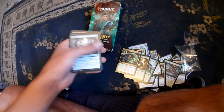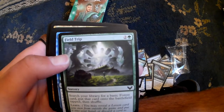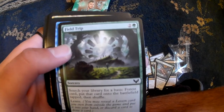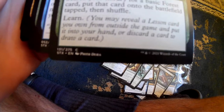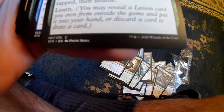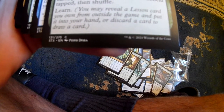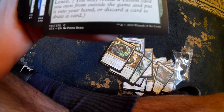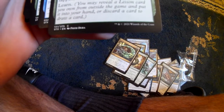We have another Eureka Moment. We have Field Trip - search your library for a basic forest card, put that card in the battlefield tapped, then shuffle. And it has Learn, which is a new ability I don't know yet. You may reveal a lesson card you own from outside the game and put it into your hand, or discard a card to draw a card.